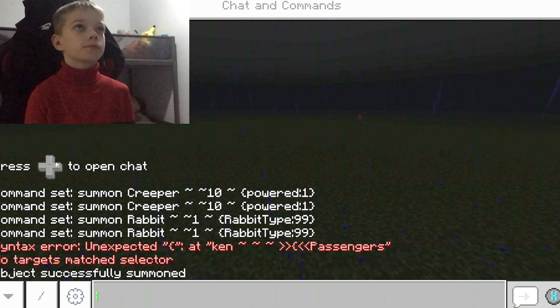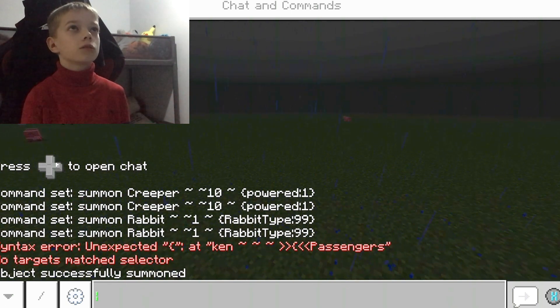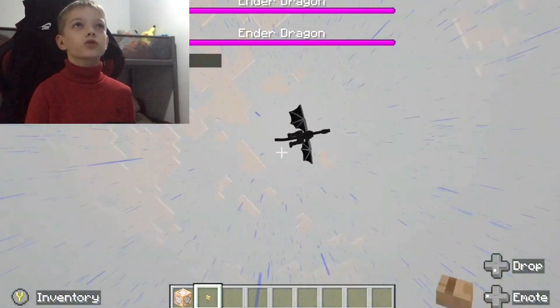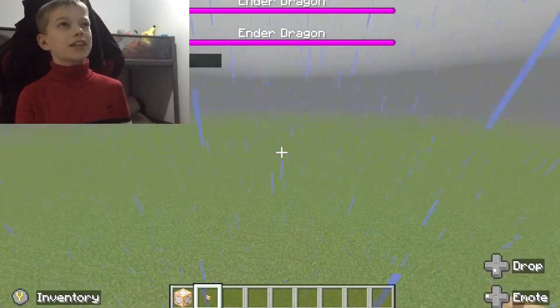So, slash summon, then space, ender underscore dragon, and then you click enter — and there's two Ender Dragons in my game now, which is nice.